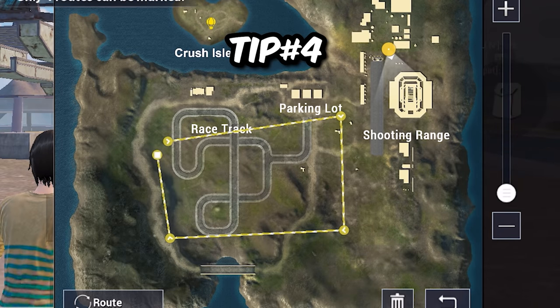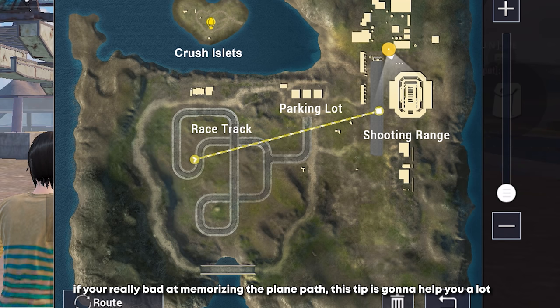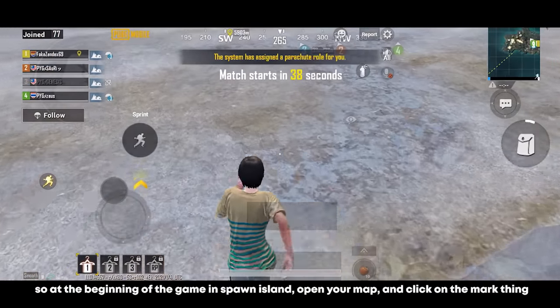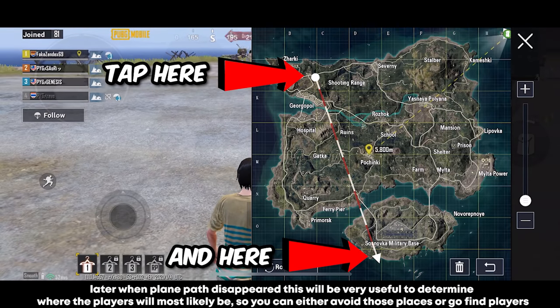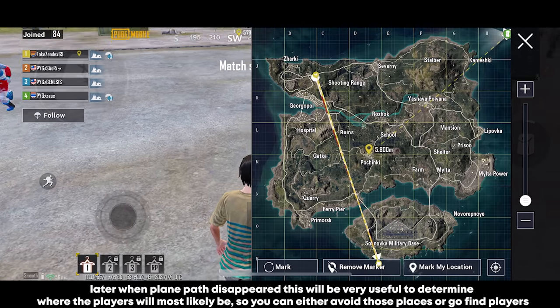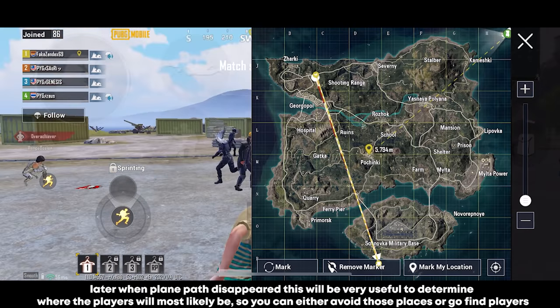You can now mark lines on the map. If you're bad at memorizing the plane path, at the beginning of the game on Spawn Island open your map and click the mark tool, then create a line along the plane path by tapping each end. Later when the plane path disappears, this will help you determine where players will most likely be — so you can either avoid those places or go find players.